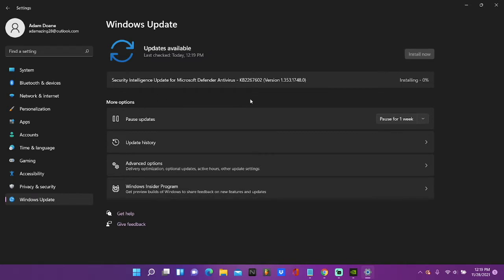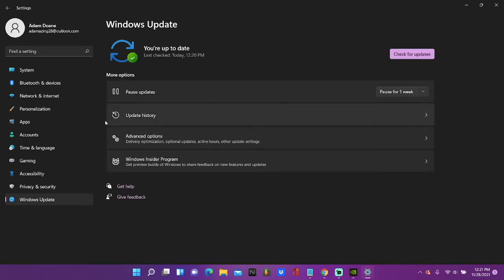I do have an update coming, so I'm going to install that now and get back to you. Once it's installed, click 'Check for Updates' again to double-check. Sometimes it may prompt you to restart — go ahead and do that. Then go back to Settings and check Windows Update again. Keep clicking 'Check for Updates' until nothing shows up and it says you're up-to-date.